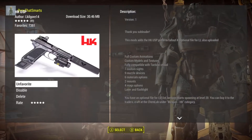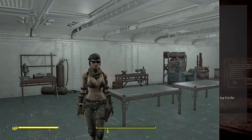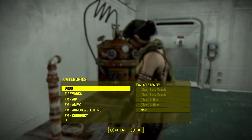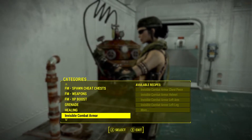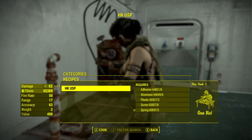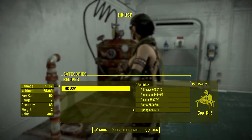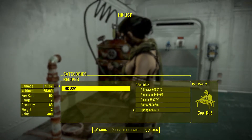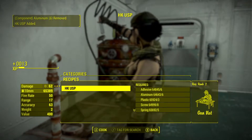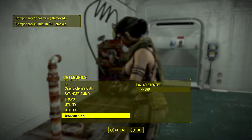We're here on Jenny in the cheat room. If you scroll down the chem station menu, you will find weapons — HK down here — and it's the HK USP. You do need Gun Nut rank two; I think you get that around level 13 or 14. Let's make two versions so we can show you some different things about it.